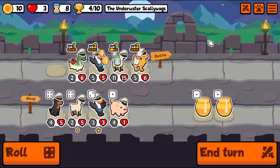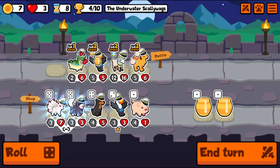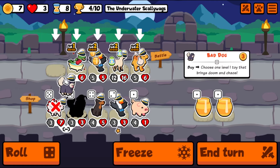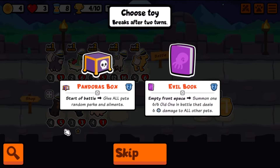I'm happy to do it though — we're gonna level you immediately. We're gonna get a bad dog to bring doom and chaos. Pandora's box: start of battle, give all pets random perks and ailments. Empty front space: summon one six-six old one in battle that deals six damage to all other pets.